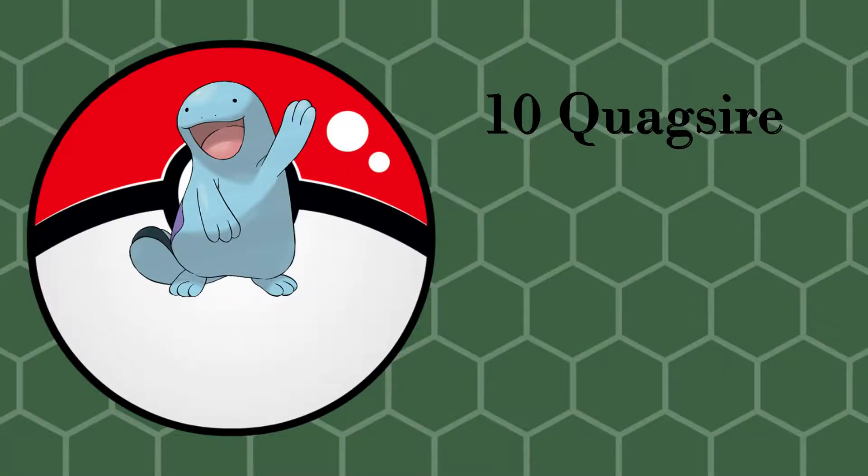No further ado, let's get started. Number 10: Quacksire. Quacksire is number 10 mainly because I just think it looks adorable, especially with its derpy face. I do like Wooper too — I think I like Wooper a little more than Quacksire — but Quacksire is more useful in battle. I just love its derpier face and those little flippers doing that salute thing. I just think it's adorable.